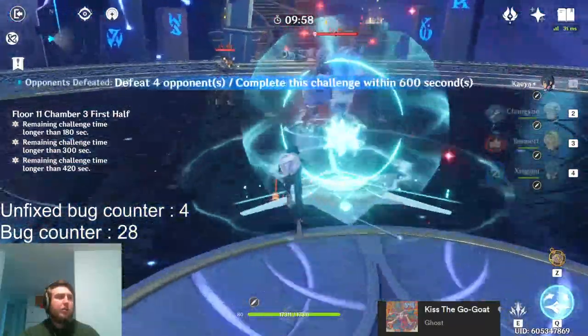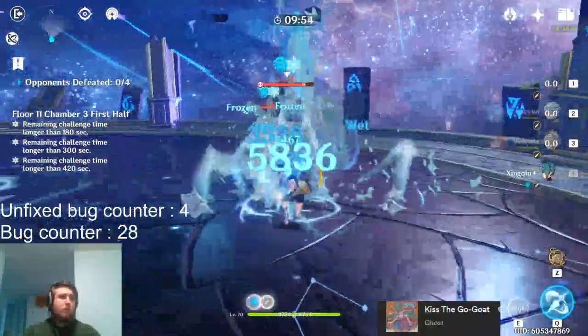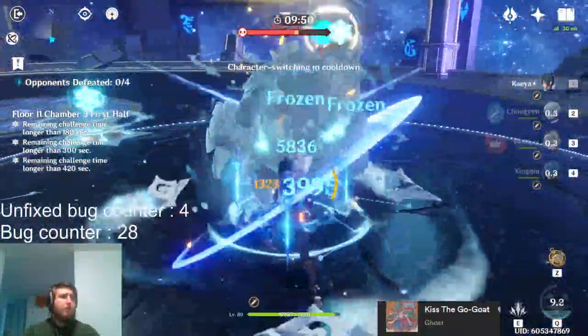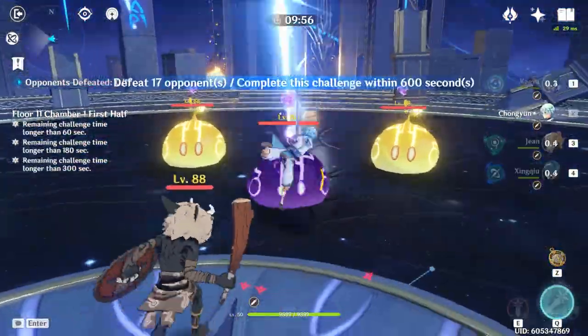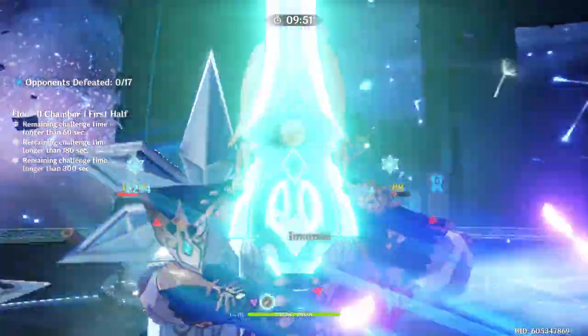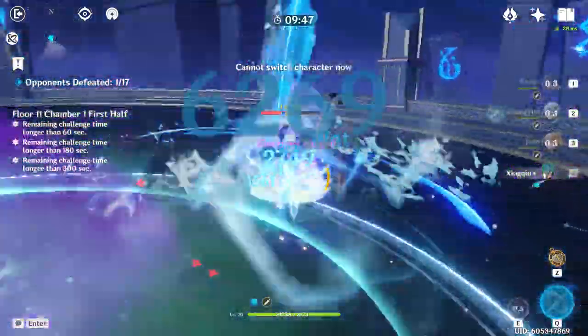I've already talked about the numbers, but let's talk about the other reasons why Kaeya is so good as a DPS. Since you want to be using him in freeze comps, you basically won't ever have to dodge. On top of that, he doesn't even need to be on the field to deal a bunch of his damage, so you can safely switch out to use your skills and bursts on your supports.